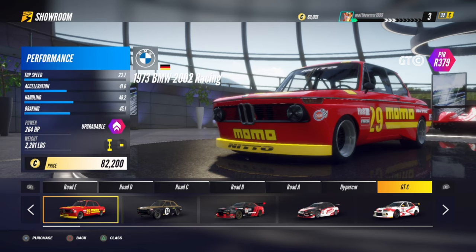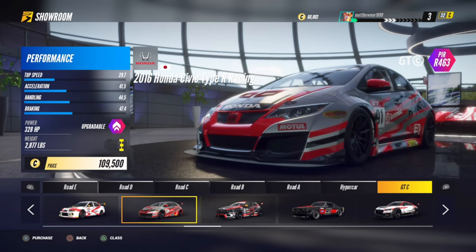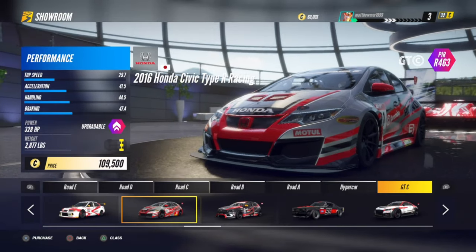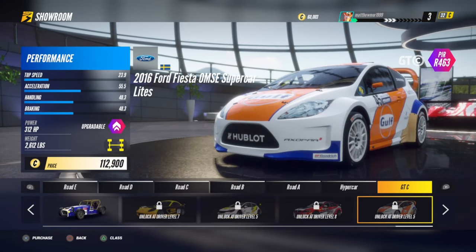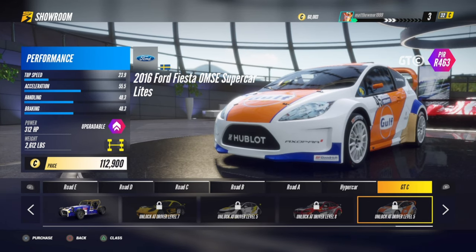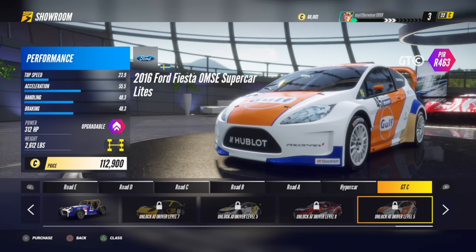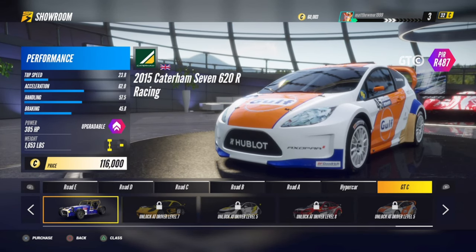The best one you want to pick will be either the Civic — I don't like Civics — which is 109 grand, or the Ford Fiesta. It's going to be either one of these two cars. Obviously you can't unlock the Ford Fiesta until you're level 5.